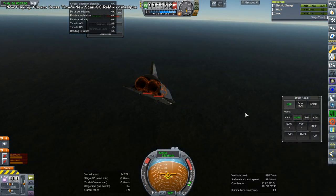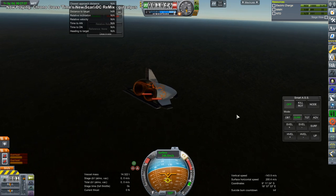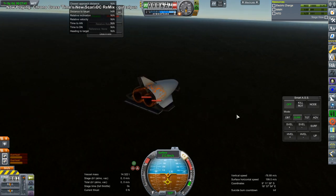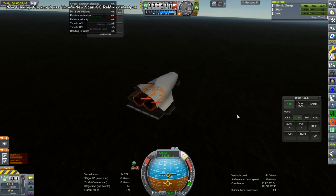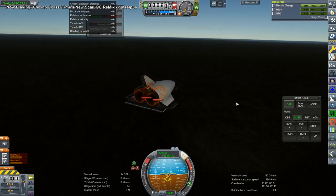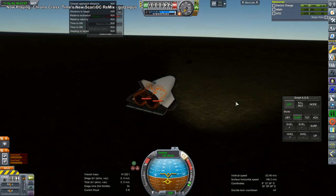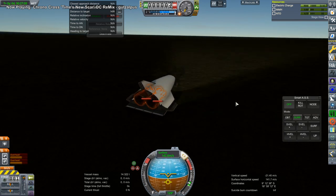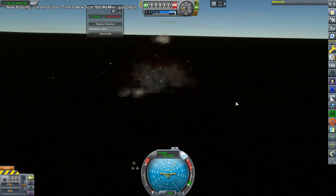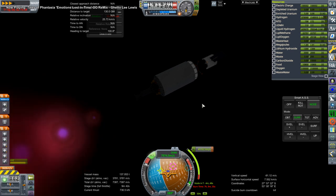Perhaps a computer or a more competent pilot could land it safely — at least we got through re-entry so that part is validated. Now this is the Mars transfer for the supply vessel; no big problems here. We use the Orange to finish up the burn, and I hope the MLI layers were added to mitigate boil-off on the Orange, otherwise it'll have a hard time. We'll find out when we get there.